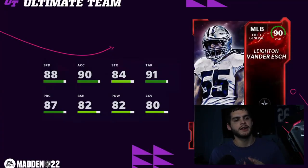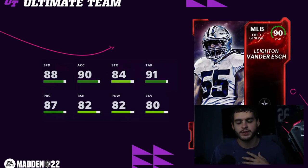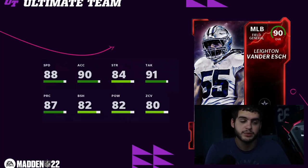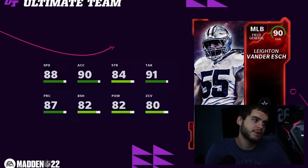Coming in at number five on the list we're going to get Leighton Van Der Esch. He's a middle linebacker, which in most situations means he's going to be ranked lower — not because of his stats, not because of his height, not because of his abilities, but because he's a middle linebacker and people really just don't like middle linebackers. Isaiah Simmons at safety is a beast, but Isaiah Simmons at linebacker is garbage. Safeties always get picks thrown at them; a linebacker it's never a pick. You pretty much need Lurker for linebackers to be able to jump, which is super frustrating.